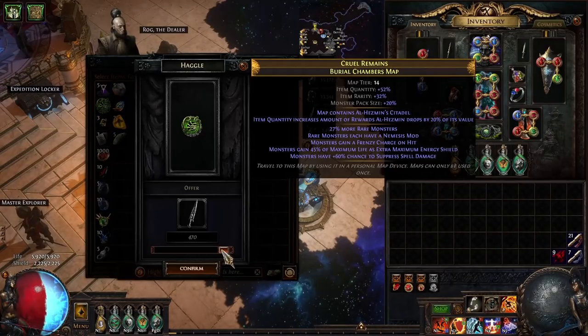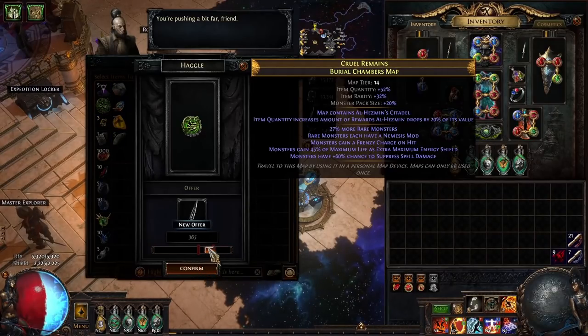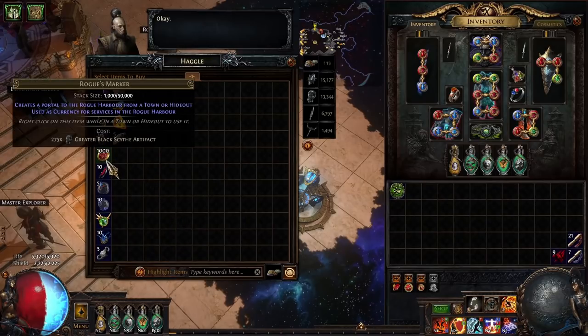And now, in something that should be a little bit familiar to you, introducing Part 3 of my Expedition build series, today focusing on Tujan.